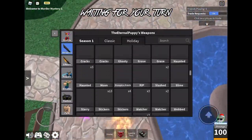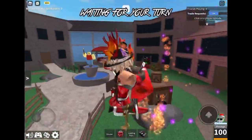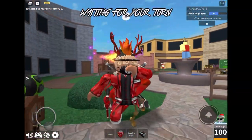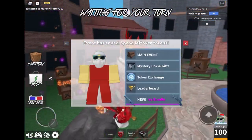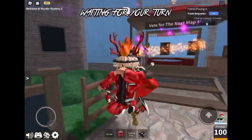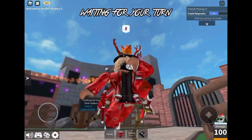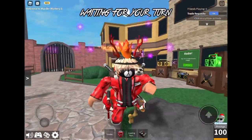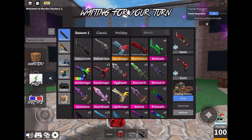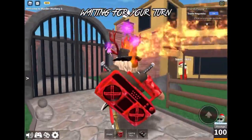Look at this — 206 doesn't even look real. If y'all want an ice wing giveaway, I can give away like 10 ice wings since they're not worth much. But yeah, that's pretty much the story of how I got like 300 ice wings and now have 206 — because I traded 95 of them for a Chroma Dark Bringer, which is insane.